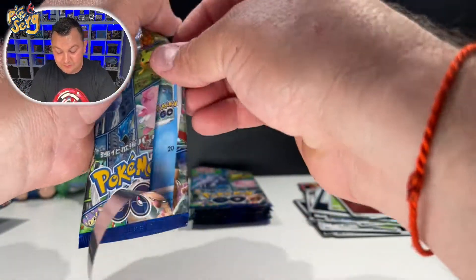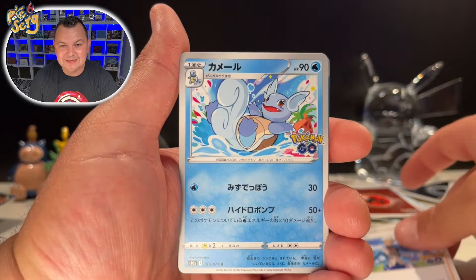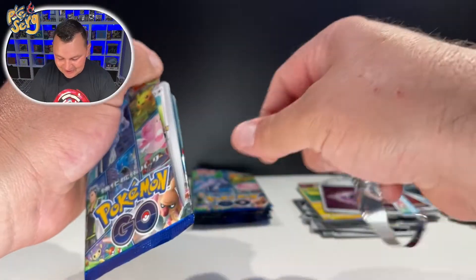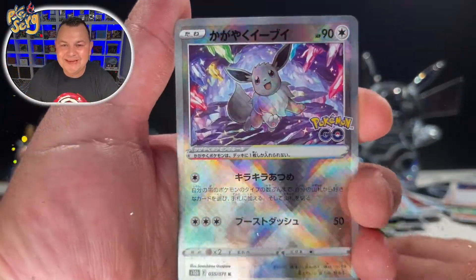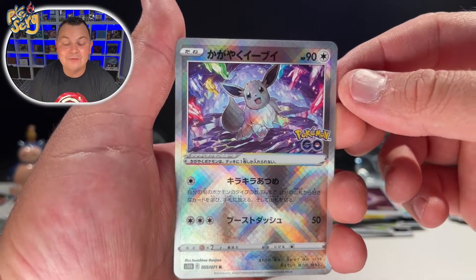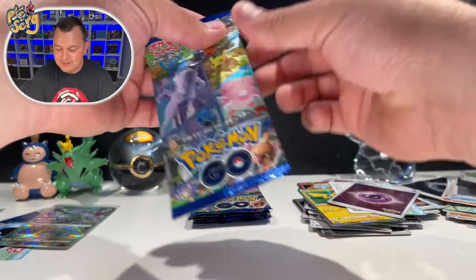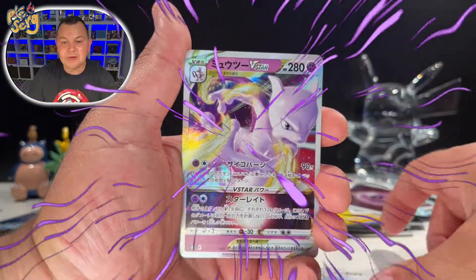My favorite Pokémon are in this set — we got Squirtle, we got a Ratatta, we got Team Mystic, we got Wartortle, and we got the Pikachu! That's what I was waiting for — I wanted to pull this Pikachu, that is hype! I am so happy that I actually got this set to open up with you all. Oh my god — we got the Radiant Eevee, let's go! This thing is beautiful, and every Radiant card is a shiny version of that Pokémon. That is beautiful — let me sleeve this beautiful card up.